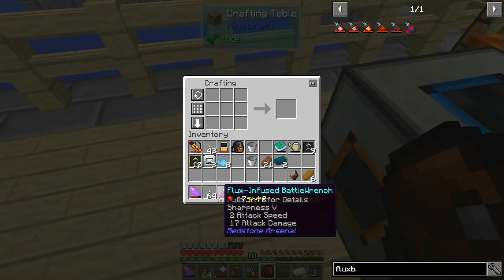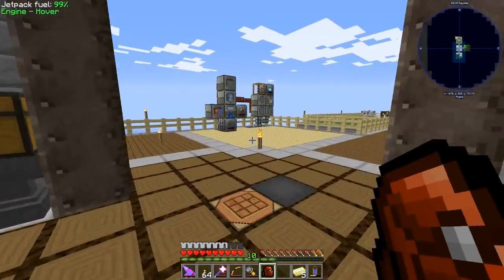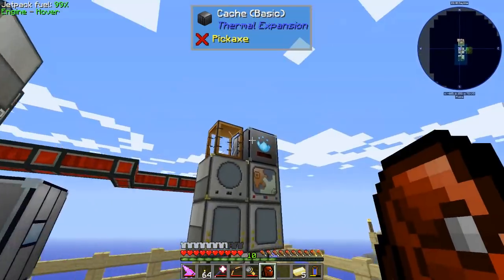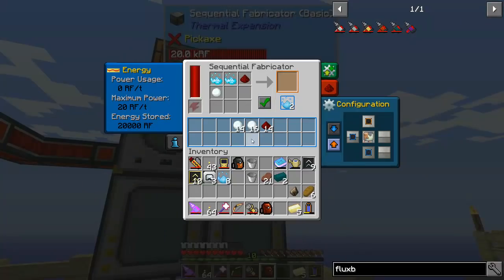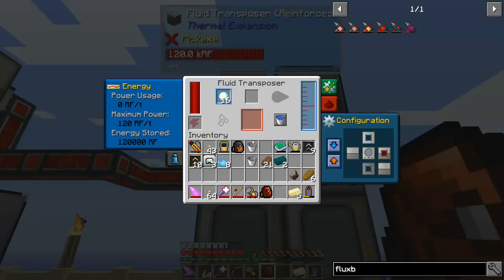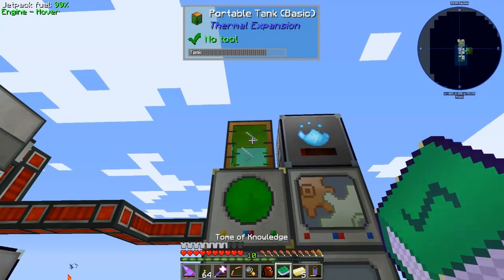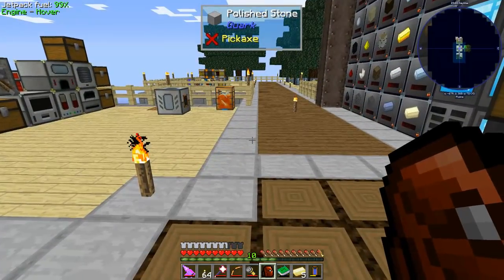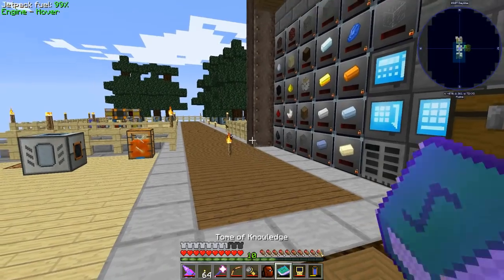Now we've got ourselves a better flux bore. The cryothium process over here - I've already got 92. I just need to give it a little more redstone. Go ahead and keep making me more. Very cool. Let's go take a look at the flux bore in action - we'll whoosh our way over somewhere.